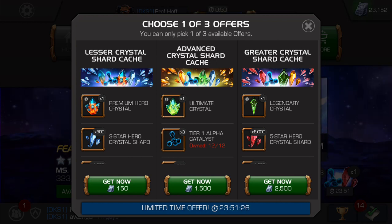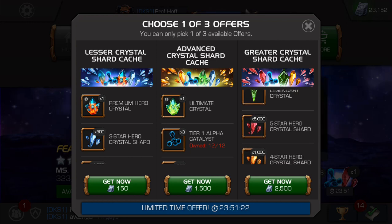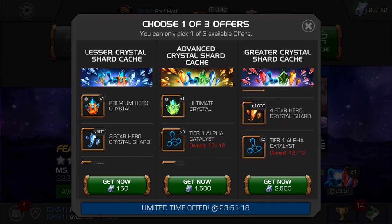If you put the Legendary Crystal at 2,000 units of value, that's 7,000 units worth of value from just the top two items. Then another 200 for the four-star shards — so 7,200. And five Tier 1 Alphas at 100 units apiece brings us to 7,700 units worth of value for 2,500 units. That's a solid offer. Anyone who wants to get this — especially if you need five-star shards — I say go for it.